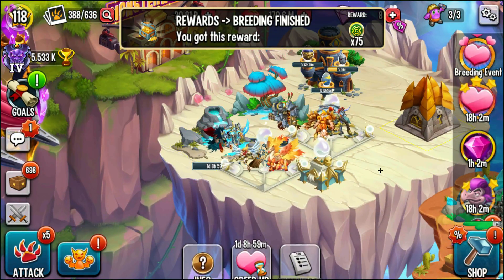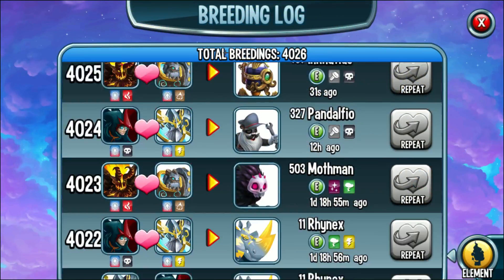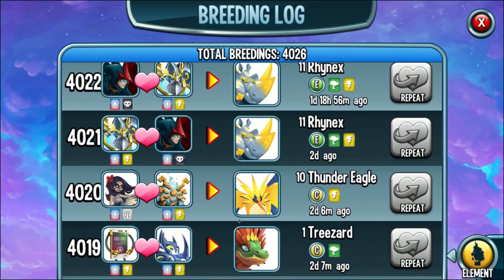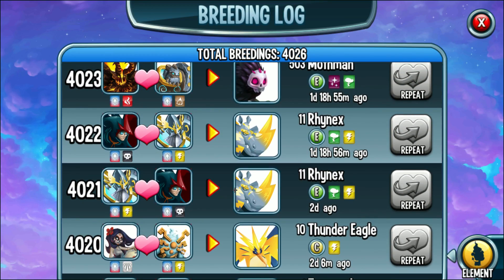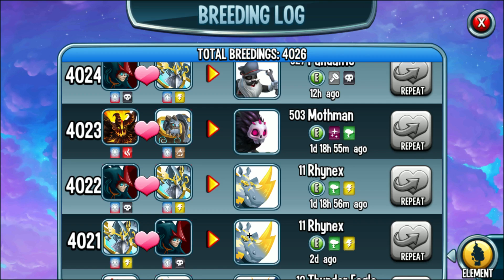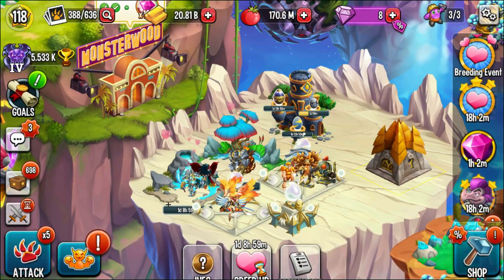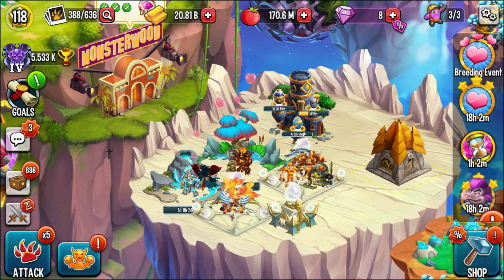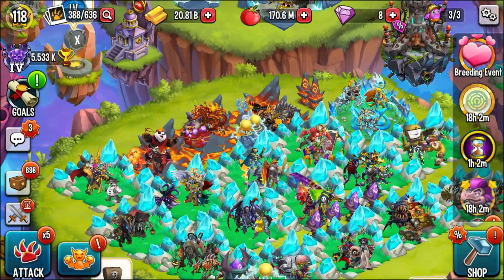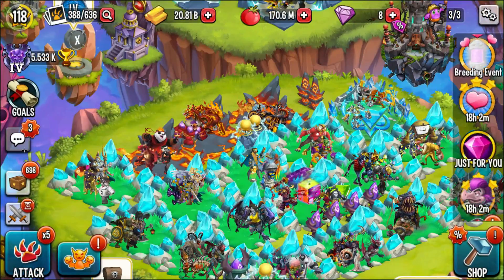Let me quickly show you guys my breeding log. This breeding event started and I only spent about six gems speeding up one egg. But for breeding I got one, two, three, four, five, six, seven, eight — eight epics so far! That's crazy for just one breeding event, and they're not giving me a legendary or any other monster, just epics.